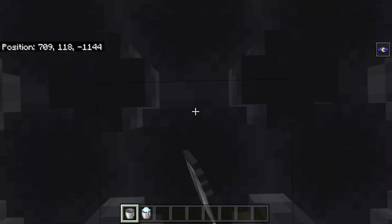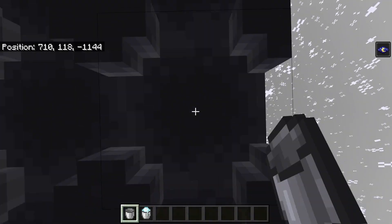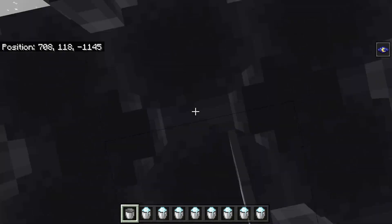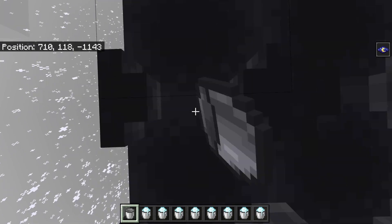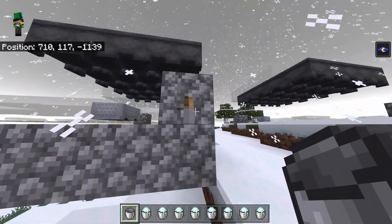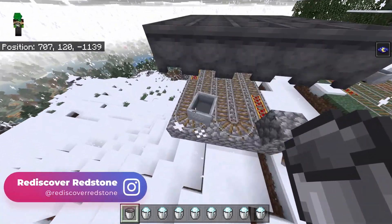All you have to do is AFK in here with a weight on your right-click button and it'll automatically collect all the snow for you. In just a couple of minutes all of these cauldrons will be full and you can collect as much powder snow as you need. You can also stop the rails if you want and collect the minecart so it doesn't despawn, as Bedrock has a glitch where it can despawn.